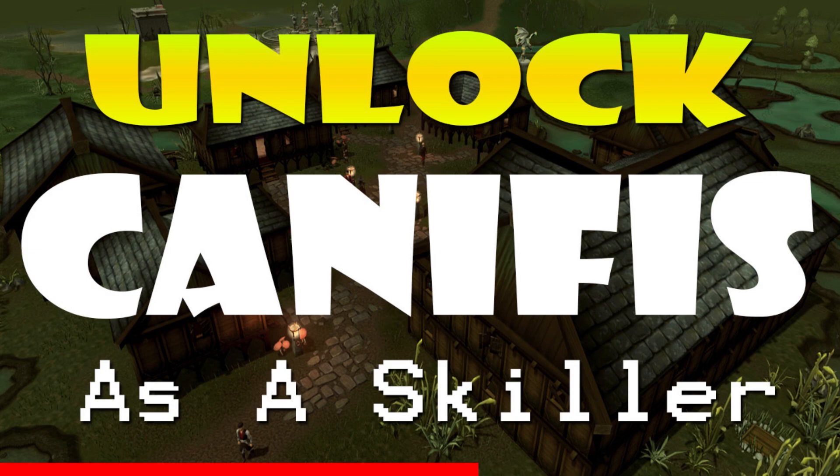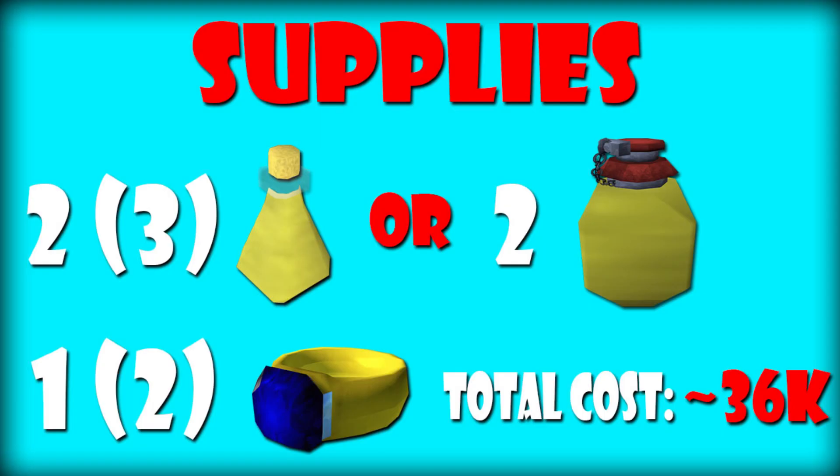For this guide to work you will need just a few things. You will need two Saradomin brew potions — four doses. You can buy six doses but it's more expensive, so I chose four doses, and one ring of recoil. The whole supplies will cost you only 36k.